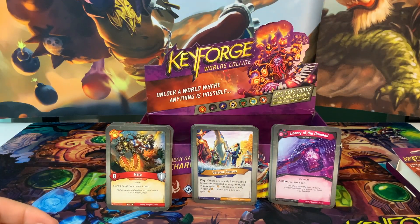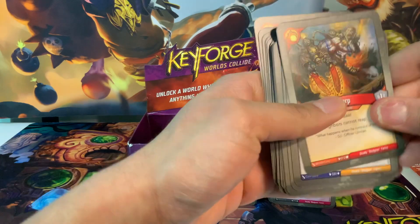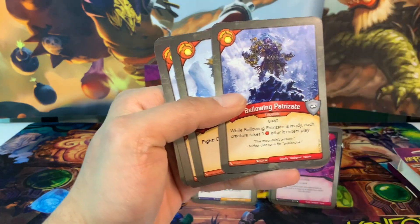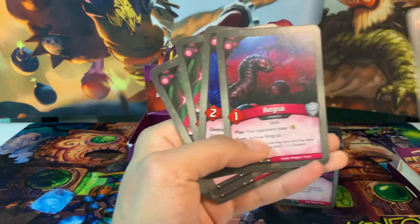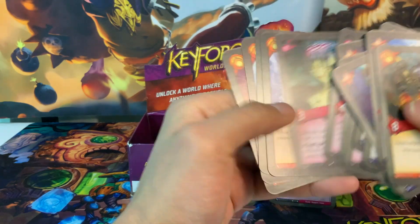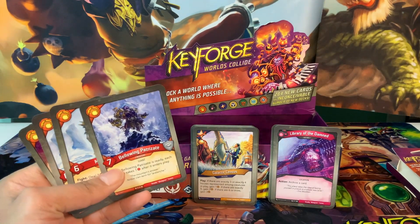For artifact control there's nothing — zero. Looking at creature control: the Bellowing Patrizate does one damage to everything after it enters play, which isn't the greatest since we have a lot of small creatures. We only have one one-power creature so it won't be terrible. The elusive creatures like Walls and Kin Can won't survive long anyway. The Bellowing Patrizate could be a good synergy with Misery Exploit to get some extra amber, so we'll count Misery Exploit as an extra two, making our amber count about 15.